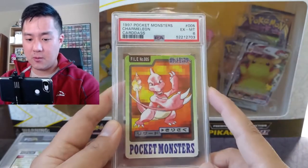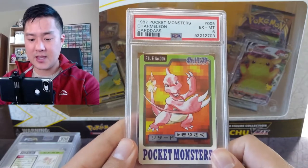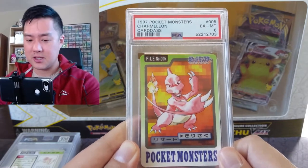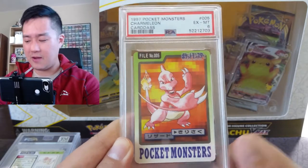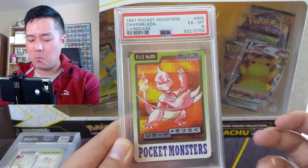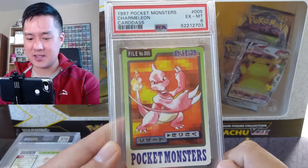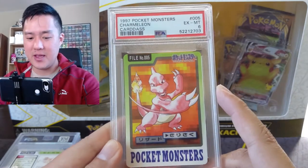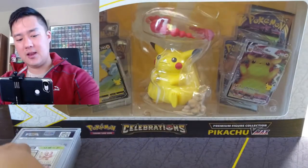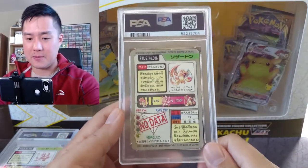Here we have Charmeleon — once again the features are primarily the same but it has a very different feel as far as the art goes. They feel much more like wild animals, which Pokemon kind of are. This one relies on his claws for defense and looks very sharp. It feels like there are aspects that got toned down in the way all the Pokemon are depicted now.